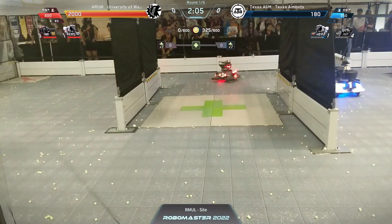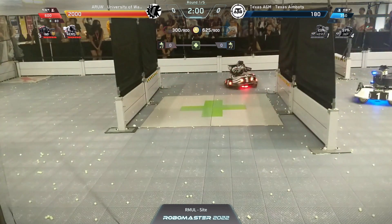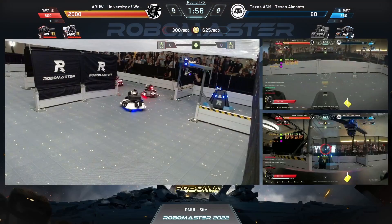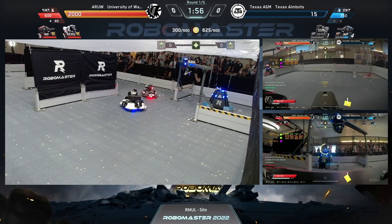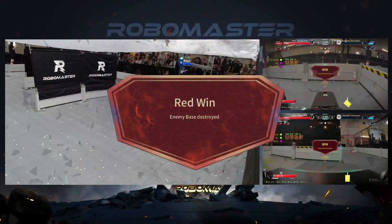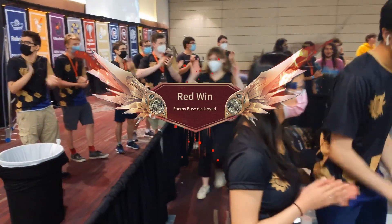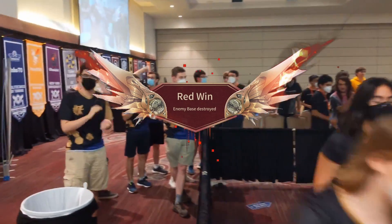The war cry from the Texas A&M side — 'it's winnable,' they say — but it's not looking particularly winnable with 60 health left to go: 20 health, 15 health, 10 health, and zero. That is going to be a pretty decisive victory for the University of Washington.